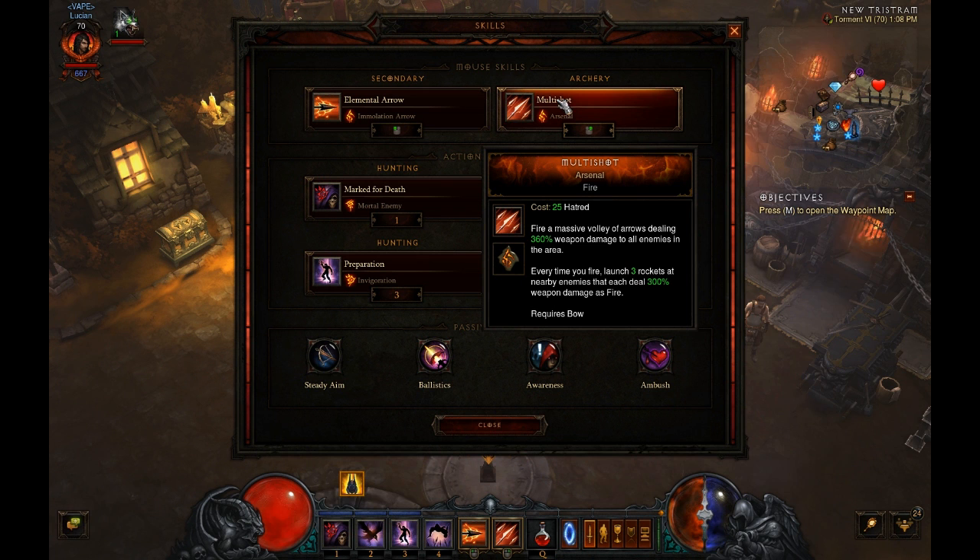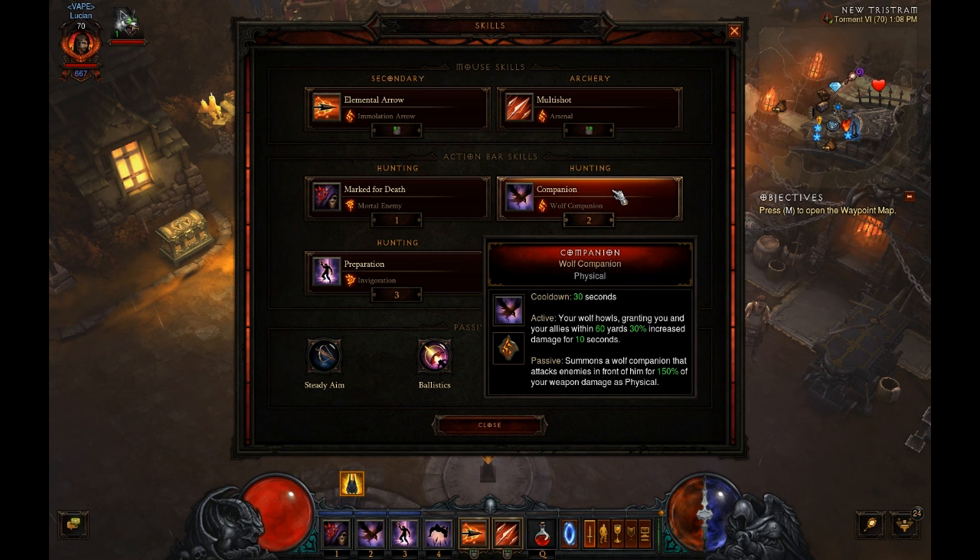The rest of the skills are pretty much the same as other Unhallowed Essence builds. Multi-Shot Arsenal — with Marked for Death Mortal Enemy — gives you about 1.5 hatred, and the first shot into the rack gives you about 0.7, so that's a little extra. For companion, you can go Wolf or Boar companion for solo play, but I like Wolf for the group setting, which is what this build is aimed for.